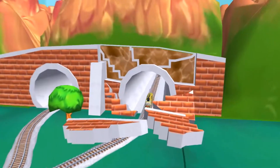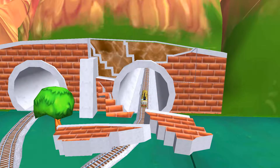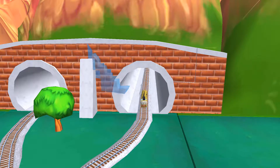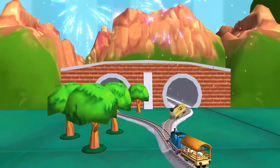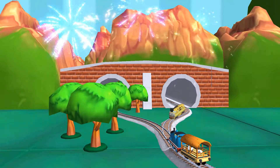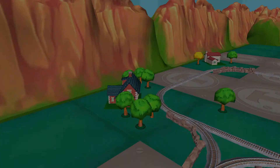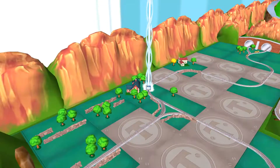Oh no! Looks like the tunnel has broken apart — can you help piece it all back together? Super! That was great! Choose a new surprise pack! Can you find your way to the surprise pack? Look for the giant beam of light!